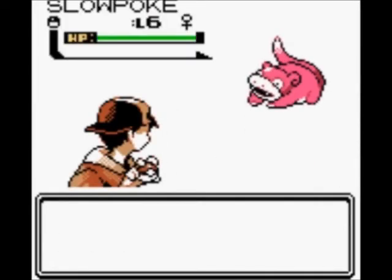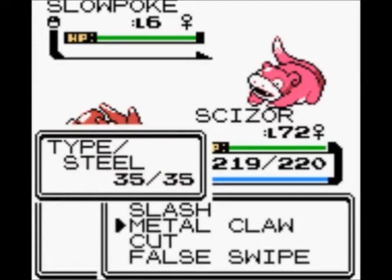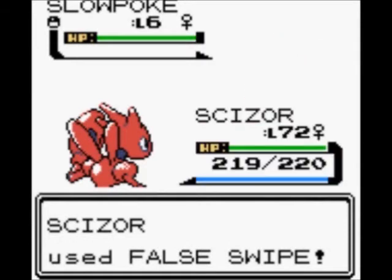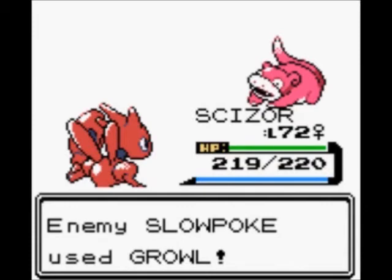Remember these guys? Yeah, level 6 — not much. But we still need to catch a second Slowpoke to evolve it. We really don't need to attack it though. It's level 6 and an Ultra Ball will catch it in 1, 2, 3 — which is how many times the ball must shake.